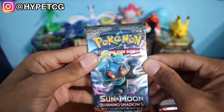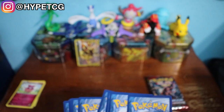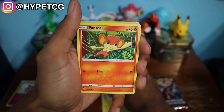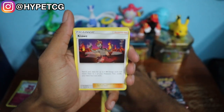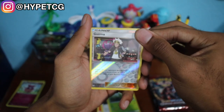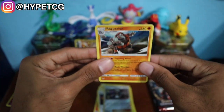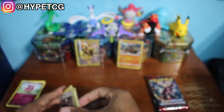Next up is the Marshadow Burning Shadows pack. Here's another code for you guys. We have a Croagunk, a Pikachu, a Pansear, a Charmander, an Alolan Ratatta, a Metal Energy, a Kiawe, a Porygon 2, a Metapod, a Guzma reverse holo right there — this is an uncommon though — and we have a holographic Rhyperior. Let me go ahead and throw that one in a sleeve as well.